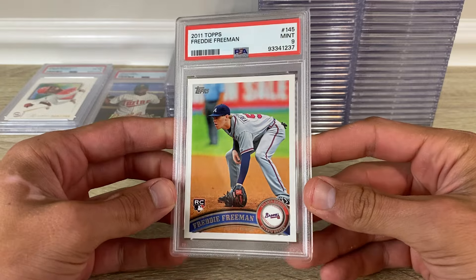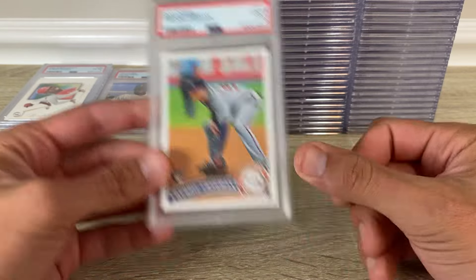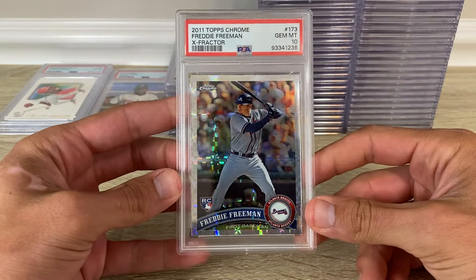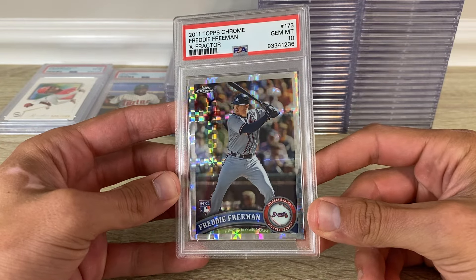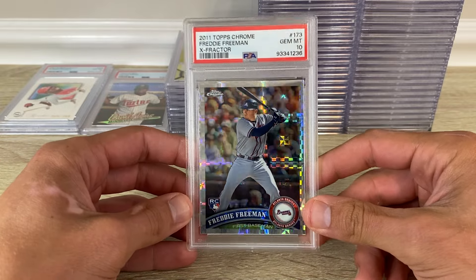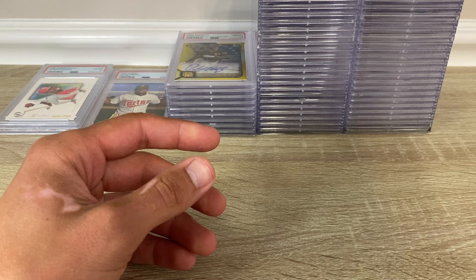2011 Topps Freddie Freeman got a nine. Here's the x-fractor out of Topps Chrome — got a 10. I got two copies of this now, so good one there.